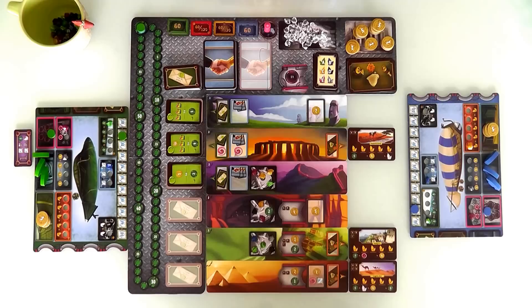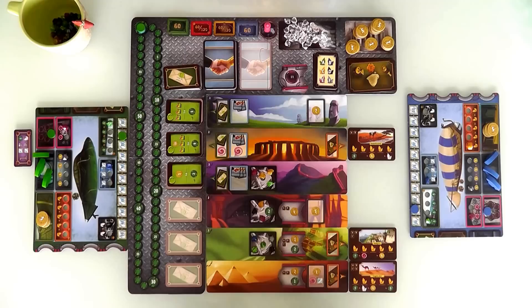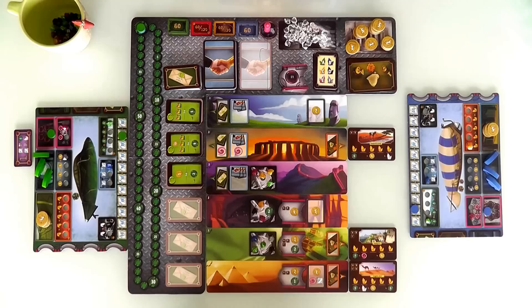We're playing through five rounds in this worker placement game. Each of the five rounds, we have three zeppelins that we can send to different monuments to do stuff — traveling through time. Along the way, we'll also be able to upgrade our zeppelins with powerful time crystals that we can pick up at various places, making us better at certain activities. So that's the big picture. These are the five monuments.